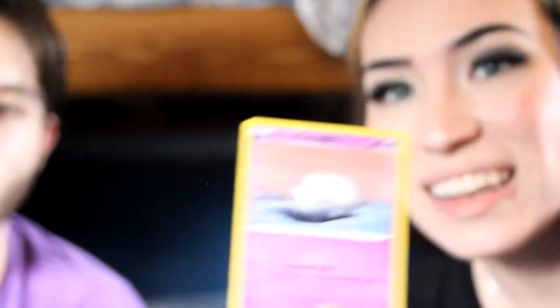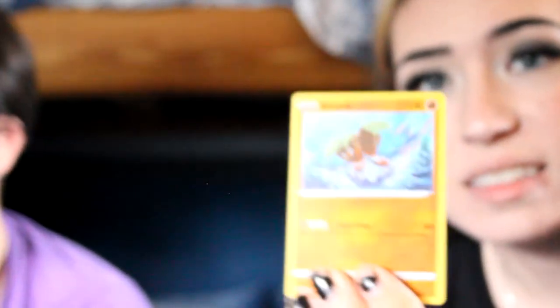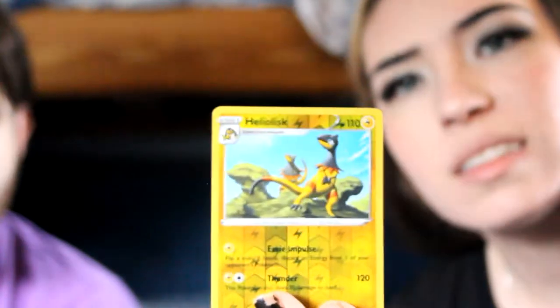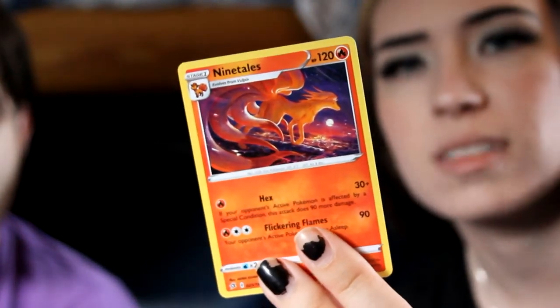Galarian Corsola — round and cute, but it's sad because it died. Binacle — getting real sick of this guy. Sightler — looking fresh! What is Sightler doing in Rebel Clash? He must be in the DLC, that's why it's a Rebel Clash promo. Heliolisk — I think that's your reverse. I got this Ninetales — it's not holographic but it just looks beautiful. I like the art, so I'll take it. I got Fire energy to go with my Ninetales — a very spiritual connection.